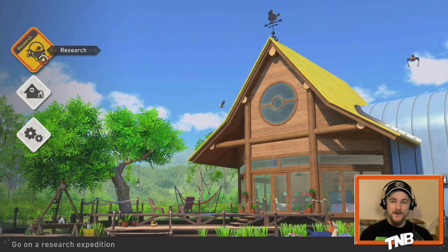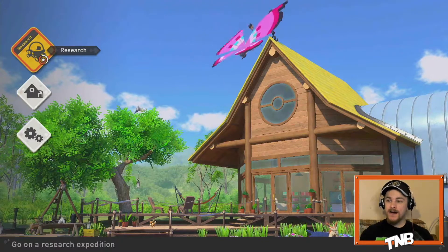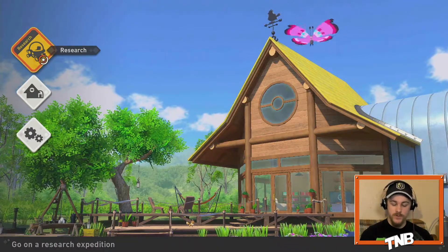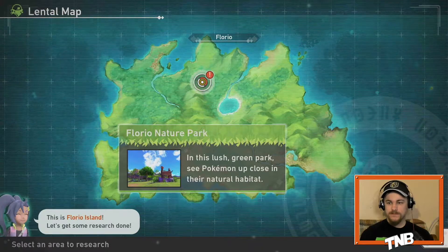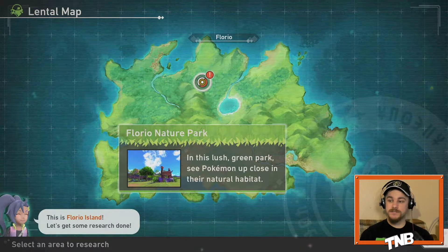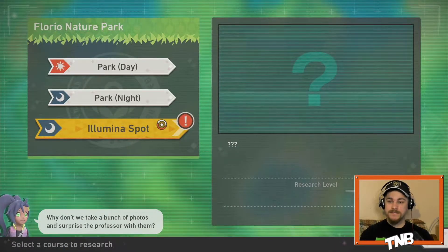What's up everybody? The Nintendo Beast back at it after a couple of weeks of absence here. We are back jumping into New Pokémon Snap on the Nintendo Switch. I gotta remember where I last left off. I think we left off at the Florio Nature Park still. We haven't escaped this first course so to speak, but we did unlock this Illumina spot. I'm never going to pronounce that correctly but let's dive in.